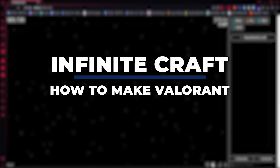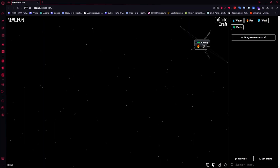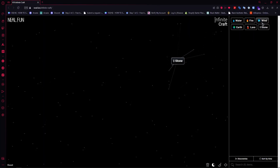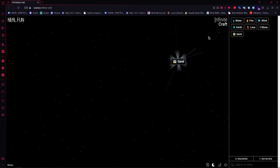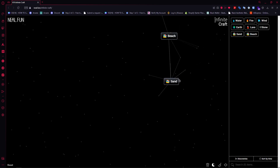Hey guys, I am Kyle and in today's video I am going to show you how to make Valorant in Infinite Craft — a step-by-step guide. Start with earth, then add wind, then add water to create beach. Once you have beach, go for sand, then go for fire.